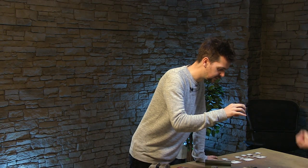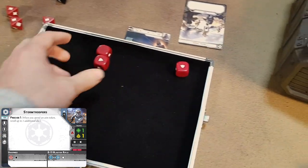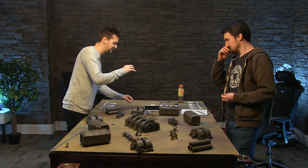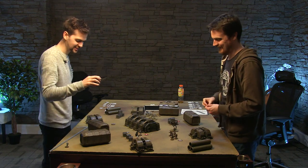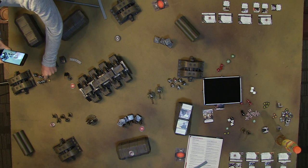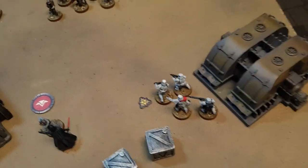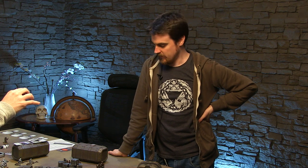I landed three hits on you. So Stormtroopers have got red armor - you get to try and save it. Two saves. Two hits. So you take a suppression token and you can choose one of your Stormtroopers to get hit. He was on the flank, he got picked off the side. That's my go.